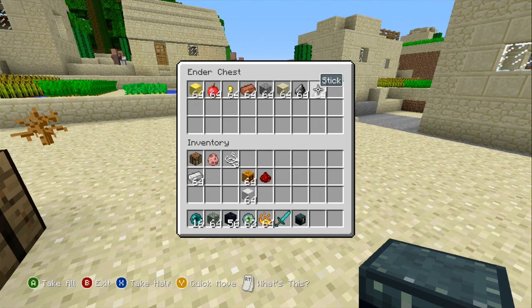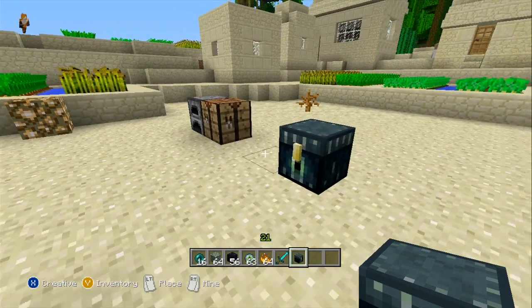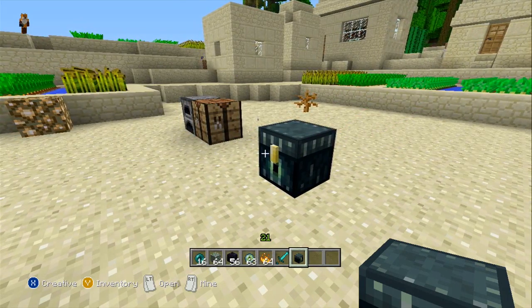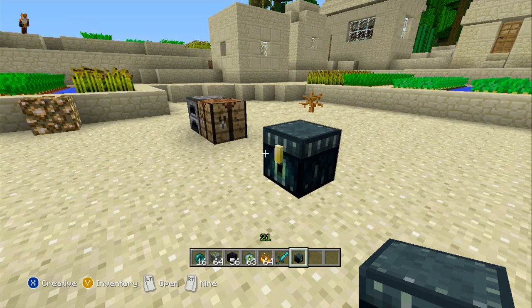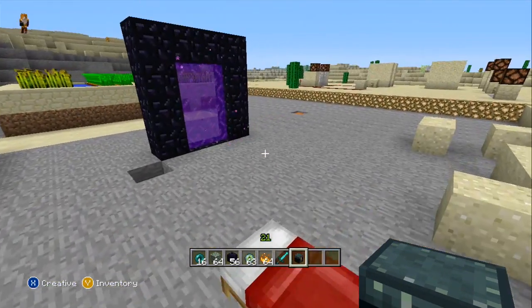You can put as many ender chests down anywhere in the world, and for every other ender chest you put down, items you take out or put in will appear in all the other chests. Here's the deal: if other people use an ender chest, they won't be able to take your items. It will be a different ender chest for them - they can place their items in there and it won't affect your items at all.